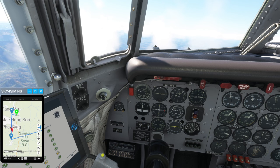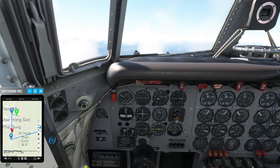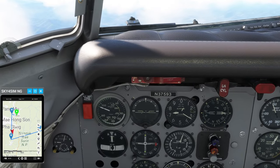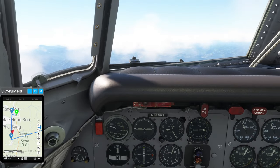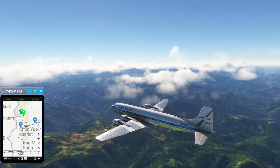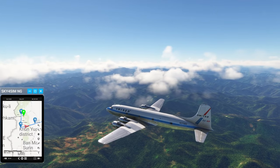Mancock Center, this is Romeo Alpha 412 at 7,000 feet, climbing out of May Hong Song. Romeo Alpha 412 — Raincock Center, radar contact. Climb to 13,000 feet, QNH 1015. That's actually about right. Climbing to 13,000 feet, QNH 1015, Romeo Alpha 412. And there we are, climbing at 8,500 feet.